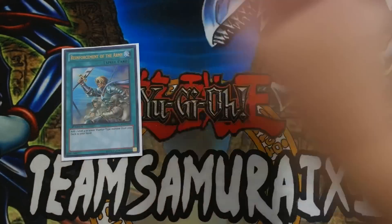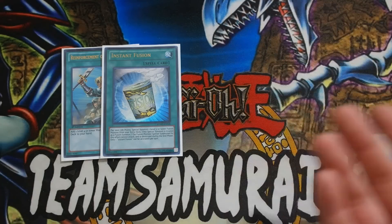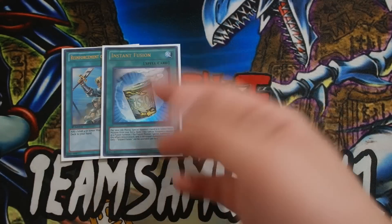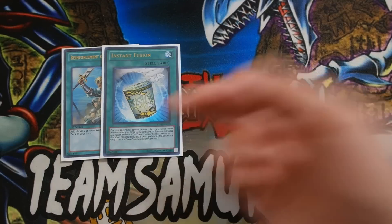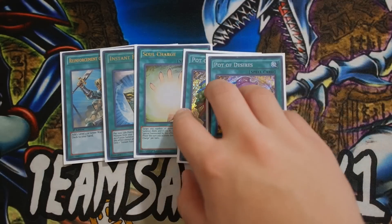Off to your spells. One Reforge of the Army, one Instant Fusion — really good because you bring out Norton, and Norton is always a free card. You can always abuse Norton back with Call of the Haunted, which is really, really nice. So one Instant Fusion, one Soul Charge, and double Pot of Desires. Really amazing for the speed and consistency of the deck.